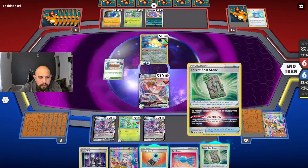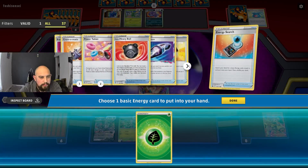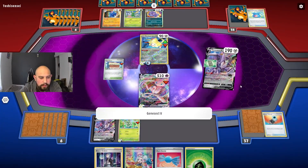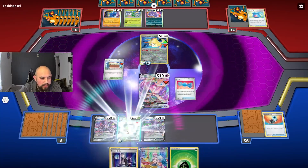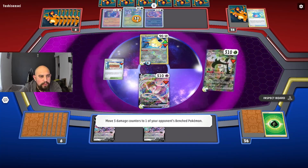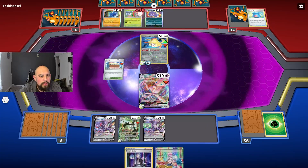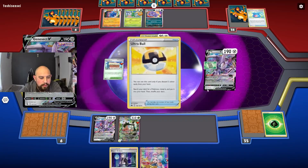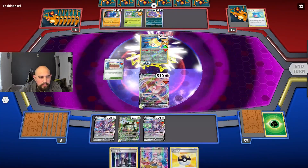We can use the Fossil Stone — search for an energy and see what's left in the deck. We can search out for what we need. This is where Meowscarada actually works in this deck. We can go straight into Meowscarada, put some damage counters onto these Pokemon so we can knock them out. We are going to put it on the Cipher. We can draw for one — Ultra Ball. Okay, we are going to do Fusion Strike attack and do 190 to knock this out. They're going to search for three cards now, unfortunately.